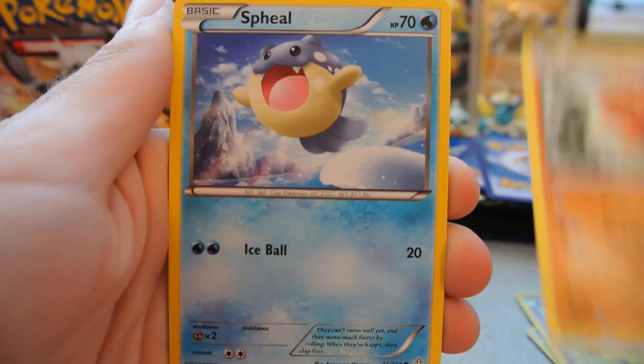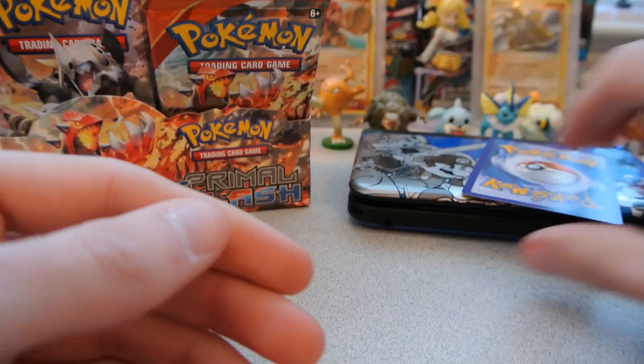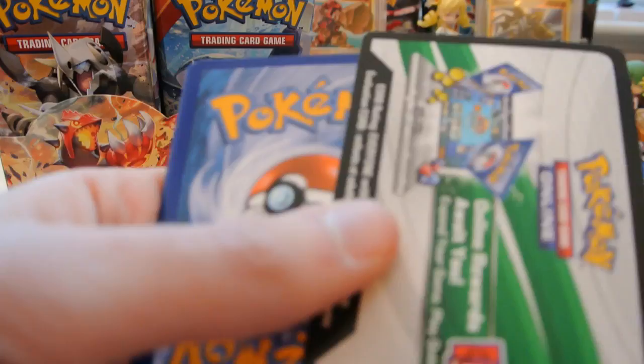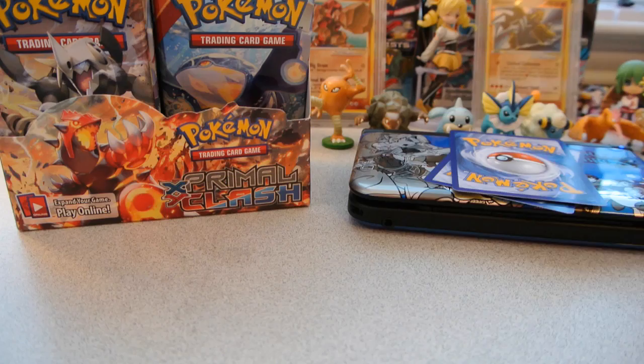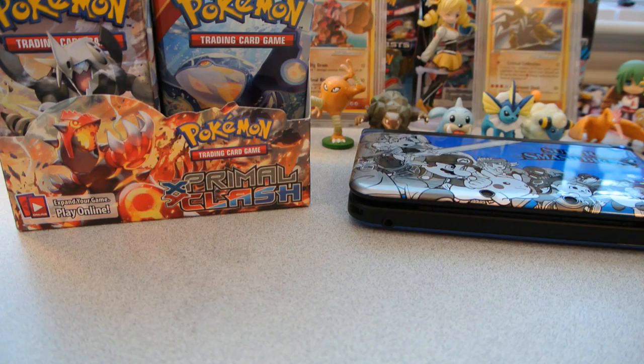Pack 7: Hippopotas, Slugma, Nidoran Female, Trapinch, Spheal, Doublade, Scorched Earth, and Mr. Mime. The reverse is a Corphish, just a common. And the rare is a Diggersby Regular Rare — one holo out of seven packs now. I'm going to try and speed through these packs since I'm trying to get through the whole box in one video. Has anyone else started a box with one holo through eight packs?